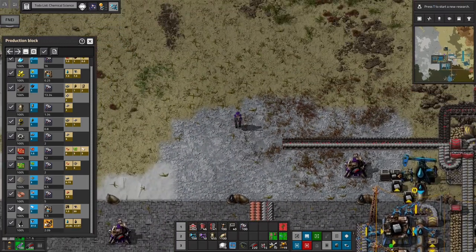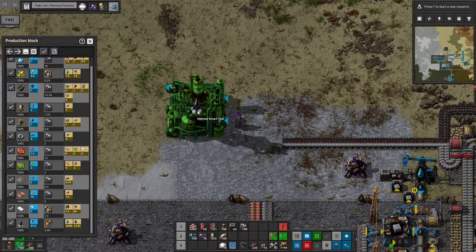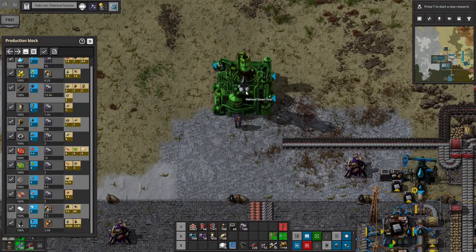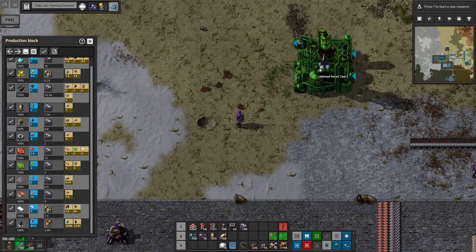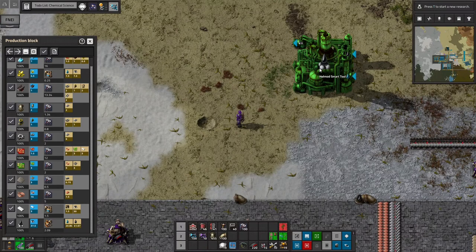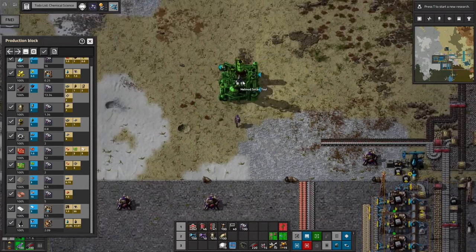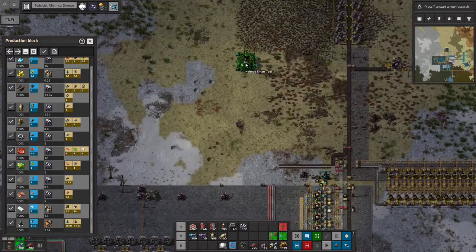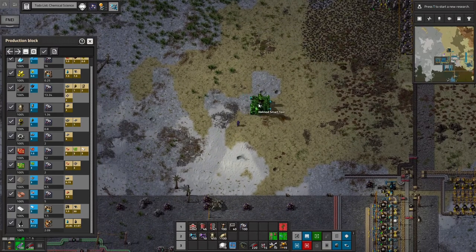Then we can begin our design. A cool thing about Helmod is if you click on the actual building, it will create a blueprint — it's called the Helmod Smart Tool. It creates a blueprint with the recipe already selected for the thing it needs to craft. That can be really handy in mod packs with tons of different recipes and liquid configurations, so you can see where inputs and outputs are going to be before you place anything. You can click straight from Helmod, which is very handy.